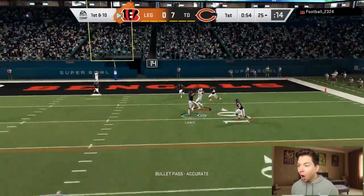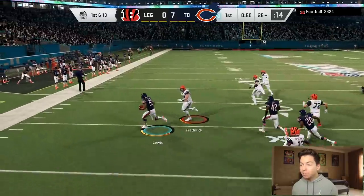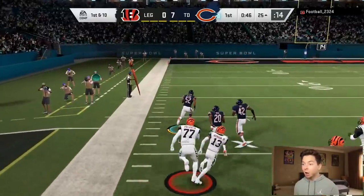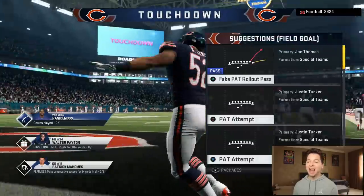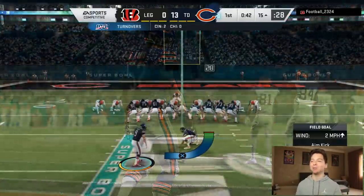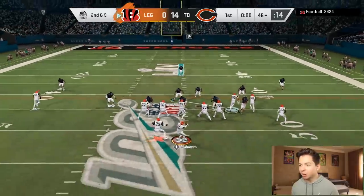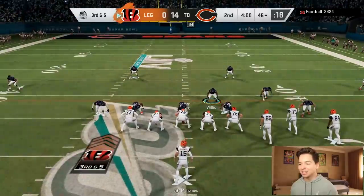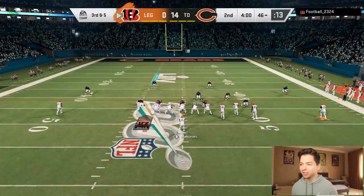Another pick six! This guy keeps marching down the field just to throw interceptions pretty much in the end zone. That was the same play he ran earlier — too predictable. Final play of the first quarter, I got Kittle. That was a great defensive play. Start of the second quarter: we are up 14 to nothing and we haven't had a single offensive snap.